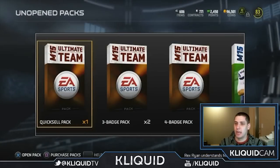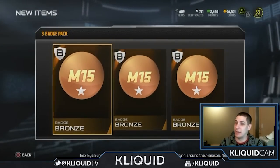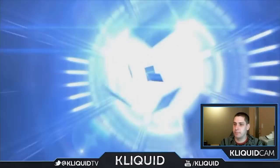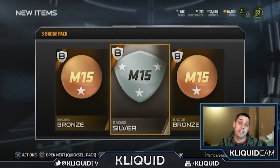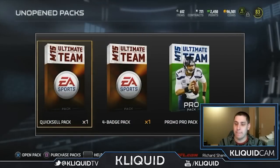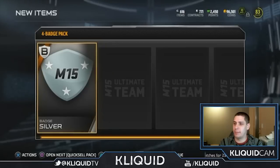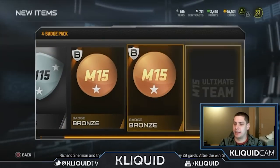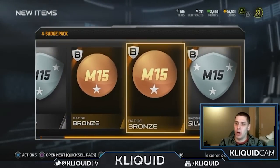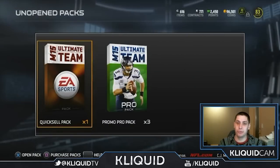Another bronze in the pure badge packs — not really that surprising. Three badge pack here, come on. I've never pulled an elite one still — just bronze, bronze, bronze, but still got that one gold so I can't really complain too much. One more three pack — and there we go, a silver! Two bronzes and a silver, not spectacular. The four badge pack gives us a silver right off the bat — two silvers and two bronzes. All in all we got three silvers, a gold, and a bunch of bronzes. Not the worst ever, not spectacular, but we can certainly use those for sets.